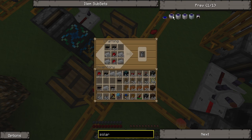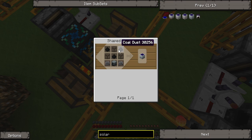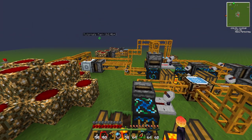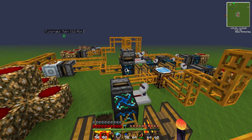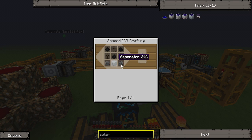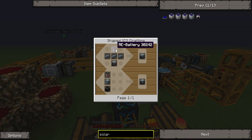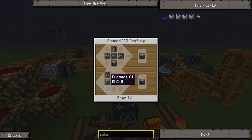So what you need is some coal dust, which is being made over there somewhere as you can see, because it's a while up the chain since it's a simple thing to make. But the hard ones are the generator and the electronic circuit. We're making RE batteries and refined iron back there, and furnaces are being made over there somewhere.